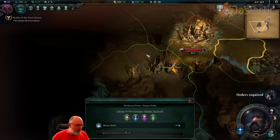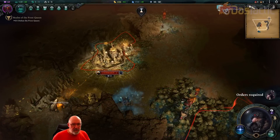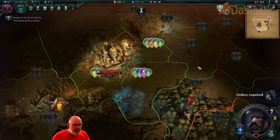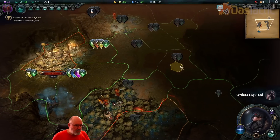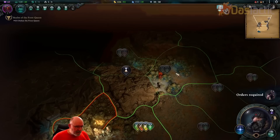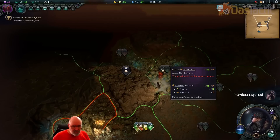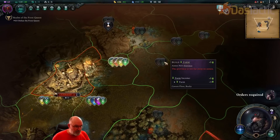You can click basically anywhere in the world and it will show the provinces, or you can go across and click on the economic overview. What this does is give you a feel for what you can expand into. You can see that a lot of the areas we'll ultimately get will be like farms or foresters — these are the basic buildings for the provinces.